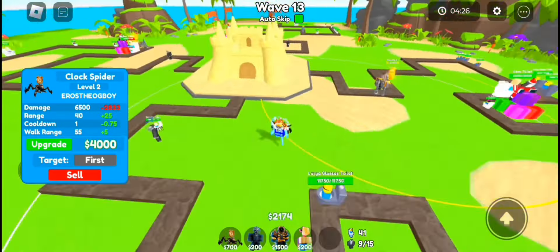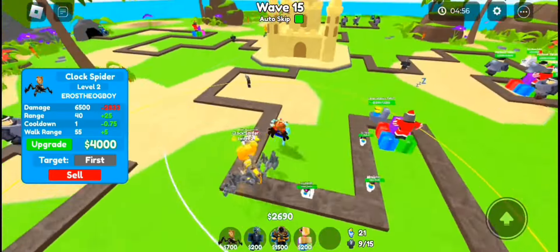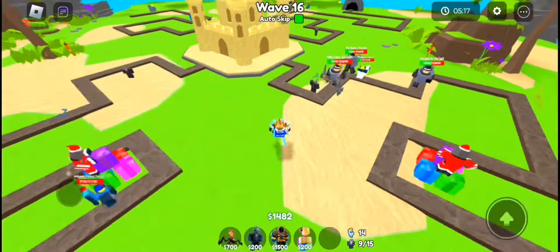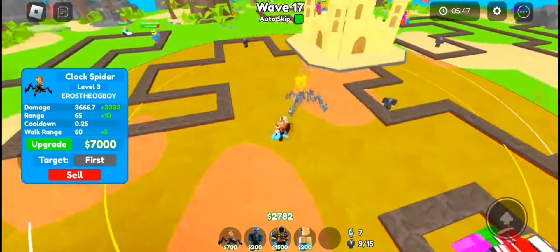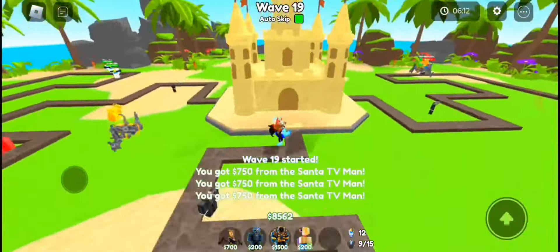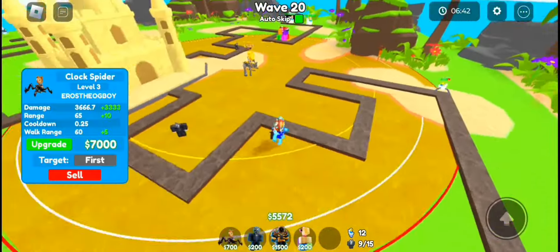Upgrade all of your Santa TV man to level 4 and upgrade all of your clock spiders to level 3. Now all of your clock spiders do AOE damage as well. Then upgrade all of your Santa TV man to level 5 and upgrade all of your clock spiders to max level. They do a ton of AOE damage at max level and that is really good for this summer event.